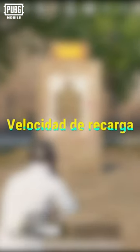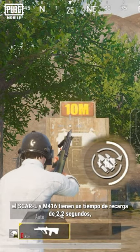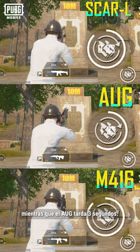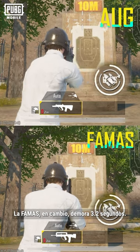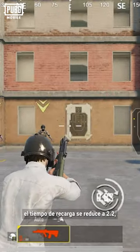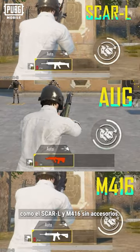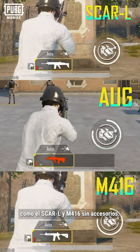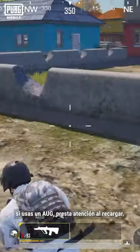Without any attachments, the SCAR-L and M416 have a similar reload time of around 2.2 seconds, while the AUG takes about 3 seconds. This is slightly faster than the FAMAS at 3.2 seconds. After equipping an extended quick-draw mag, the AUG's reload time goes down to roughly 2.2 seconds, which is comparable to the SCAR-L and M416 without attachments.